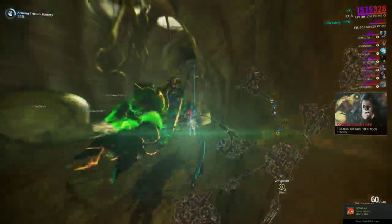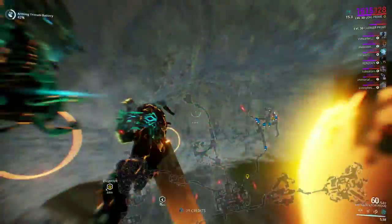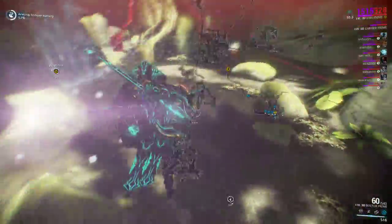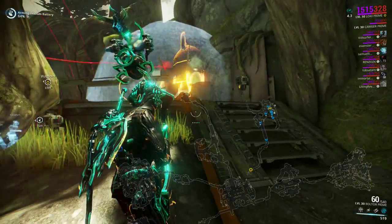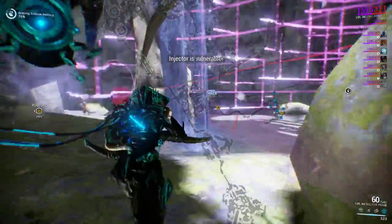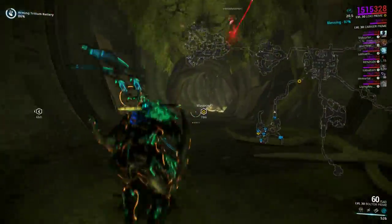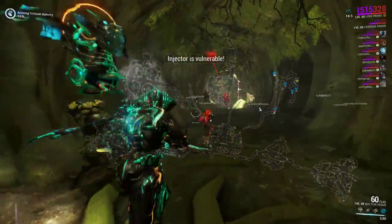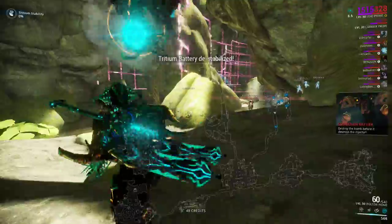Here we go. This one's probably the easiest injector — that's the last one we're working on already. You can use ciphers in normal mode to hack those, which could be helpful. In Nightmare mode, though, you have to do all the hacking manually, which can kind of suck, but it's not a huge problem — something to keep in mind. That thing blows up, we win. Battery destabilized. It's done.